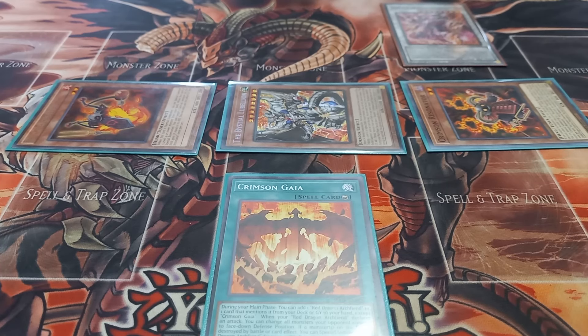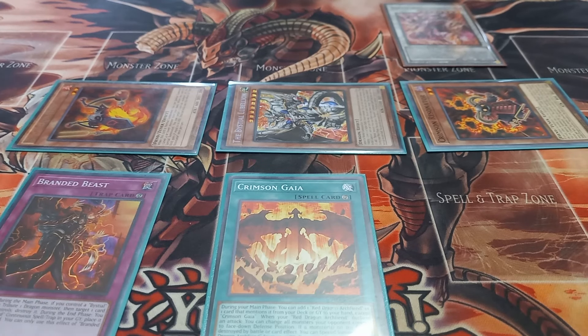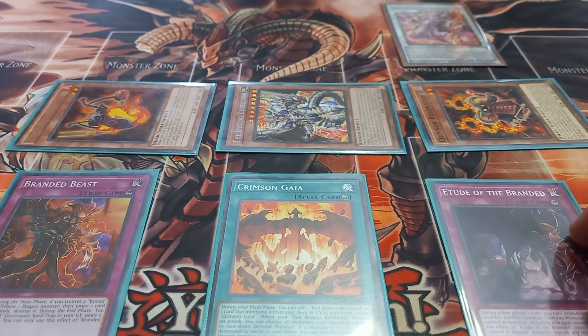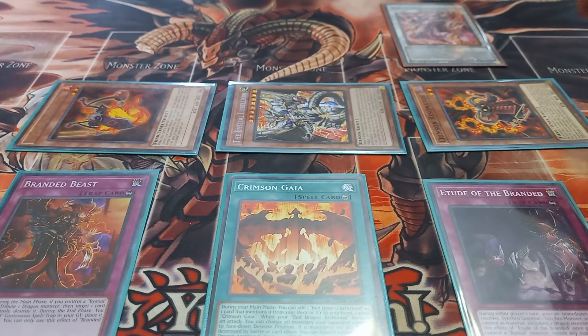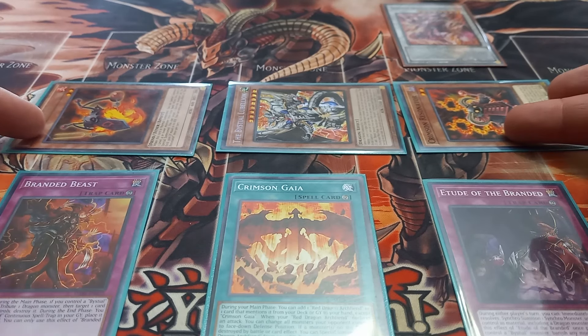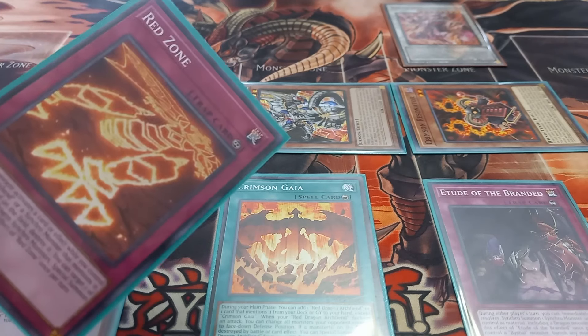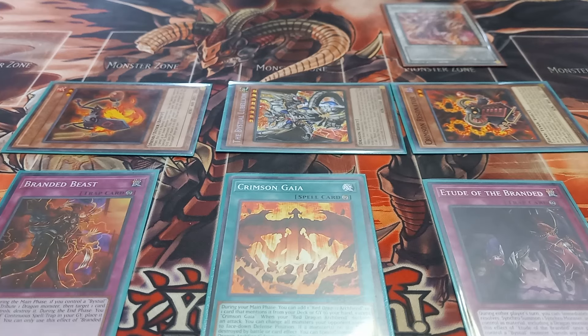Apologies for the interruption earlier. Now with Branded Beast face-up, you go to your end phase and get A-to-the-Branded as soon as your opponent draws. On their draw, you tune Scarred Dragon Archfiend with Crimson Resonator and Red Resonator to make King Calamity. Additionally, Crimson Gaia adds Red Zone to your hand, so off of just three cards you have King Calamity lock plus Red Zone interaction.